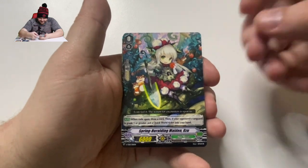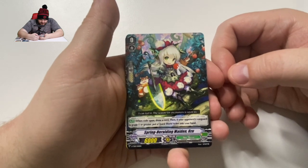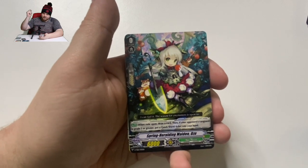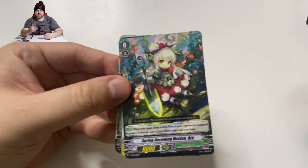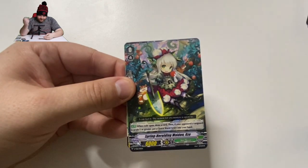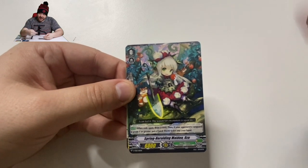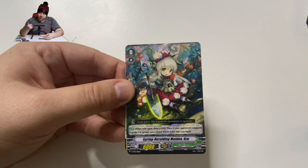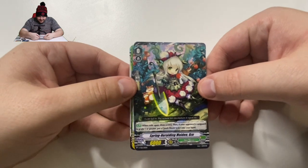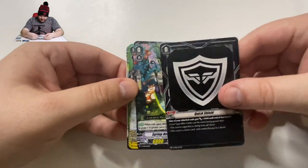Spring Heralding Maiden of Nozu: go to Fallen, draw a card, and if your opponent's Vanguard is grade 1 or greater, put a Quick Shield Ticket into your hand. So when you start at grade zero and ride upon this, you draw a card. You have to go second — you draw, ride your Vanguard, and if your opponent's is grade 1 or more, you get the Quick Shield. That's your Quick Shield — that's kind of like your defense piece.